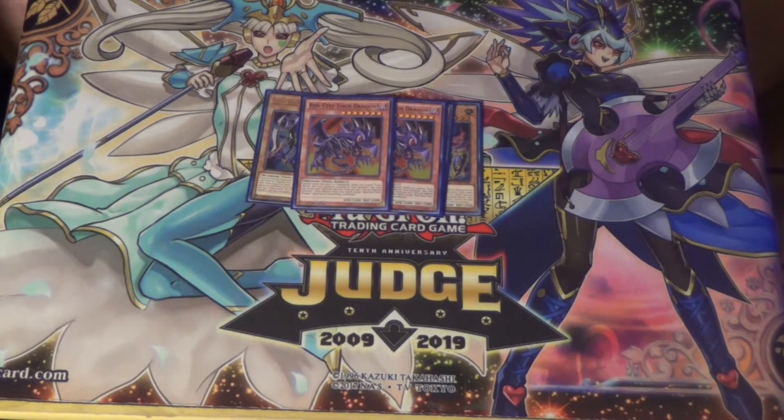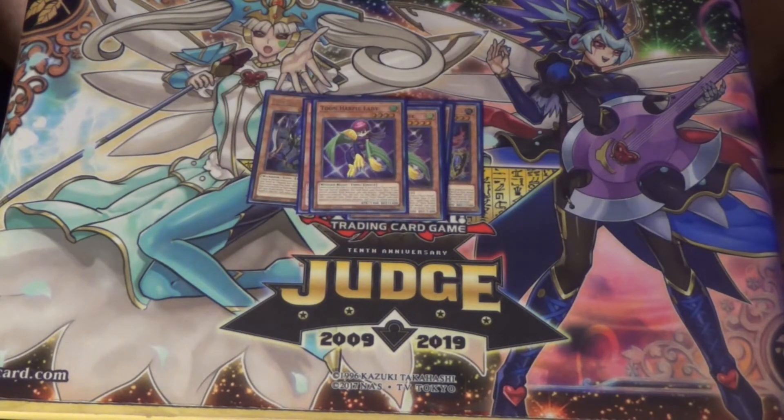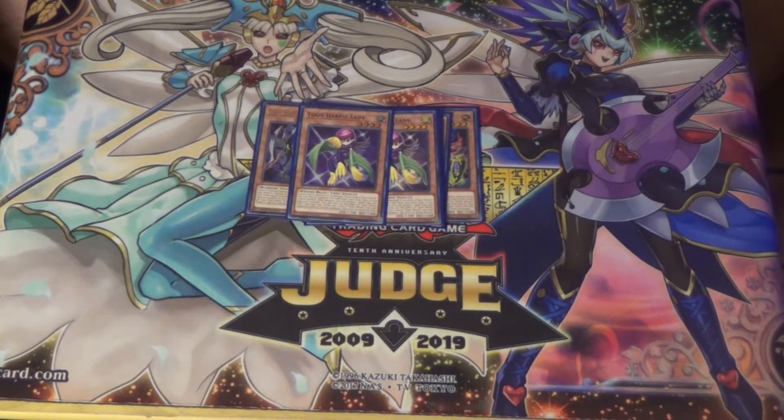Two copies of Toon Harpy Lady — this card is really nice. If you control Toon World you can special summon her, and if you do, you can target a spell or trap card on the field and pop it. That's really cool for getting over floodgates that aren't negating effects — like if your opponent flips 'There Can Be Only One,' you can pop it. Of course it can attack directly as well. And if you open two of them they can make a Rank 4, though I'm not playing any Rank 4s right now — this is kind of my rough draft version of the deck.